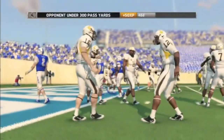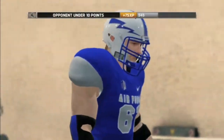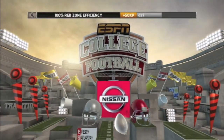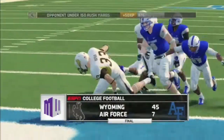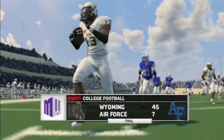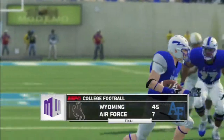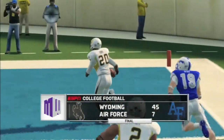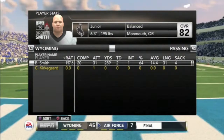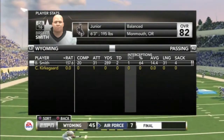Smith has taken over this offense and gained a majority of the yards — 20 of 31 for 289 yards, 11 carries for 11 yards, four total touchdowns for the player of the game. Final score: 45-7, Wyoming. Air Force came in trying to put the run in motion, as their offense is predicated on the option. This defense had a couple of gashes, and Pearson was able to make some plays through the air, but for the most part this defense held strong.